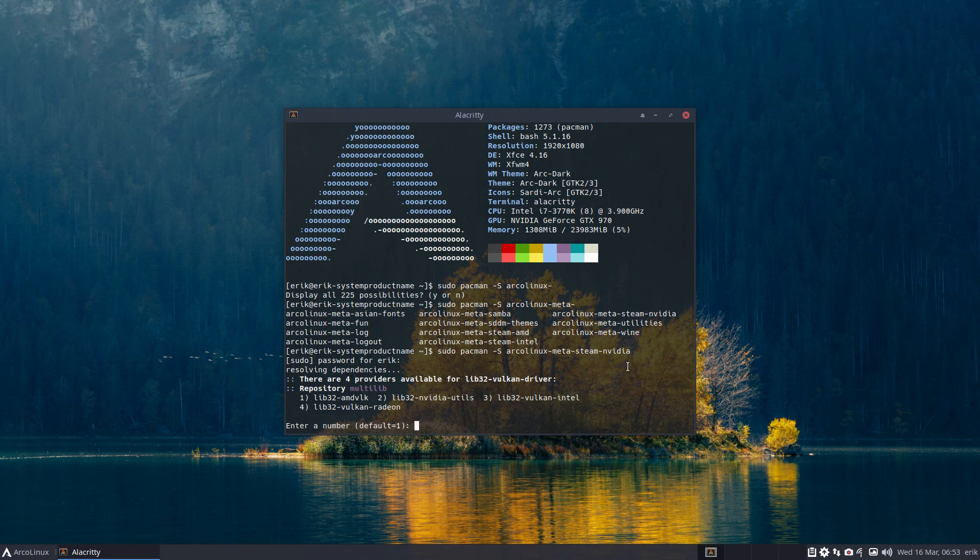So here it is — we choose none of these. It's entirely up to you to figure out what you need for your computer for the Vulkan driver. Will you take one, two, three, four? We decided that for you in the previous version of Steam Nvidia. The packages are now moved to optional depends, which is a line and a way to make a package build. So it's freedom — you choose whatever you want.